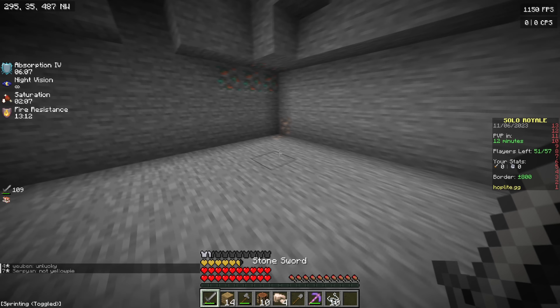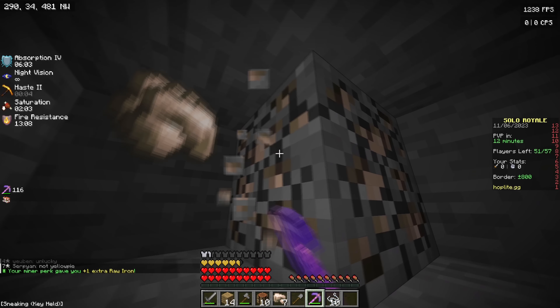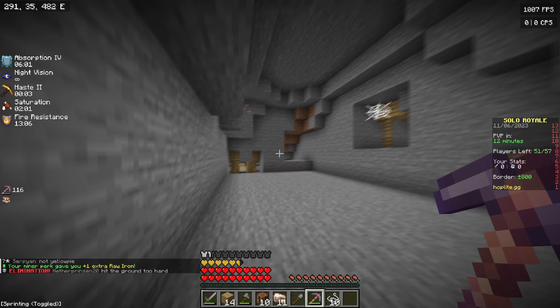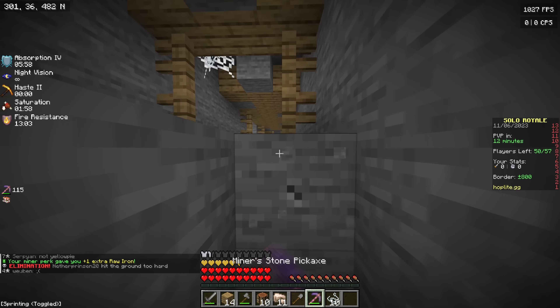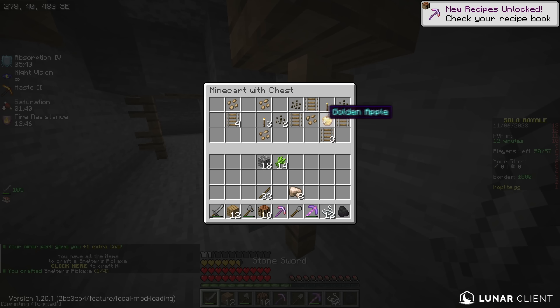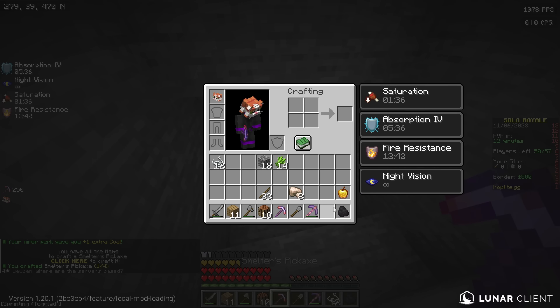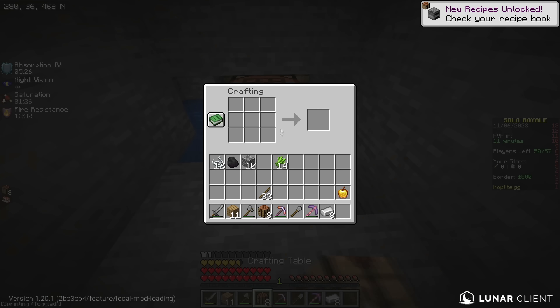By the way, if there's any Hoplite admins watching, please make it so 50% of copper is turned into coal, because coal is literally harder to find than most stuff — it's not just Hoplite, it's Minecraft in general. A golden apple — I swear I've just got so many gaps but no notch apples, which is fine, still good.